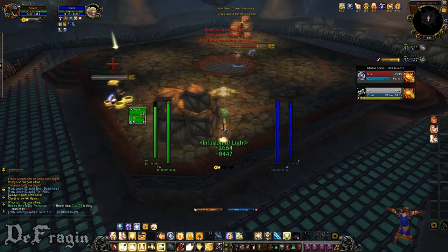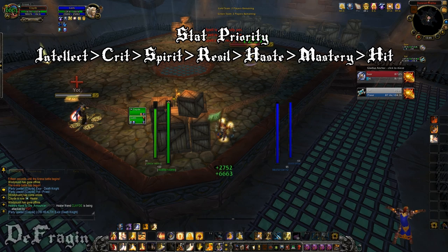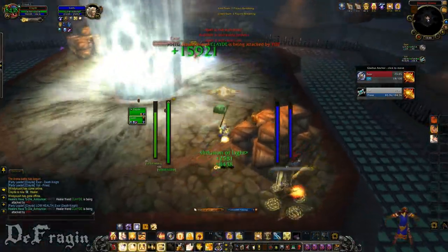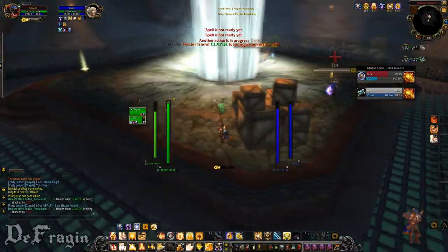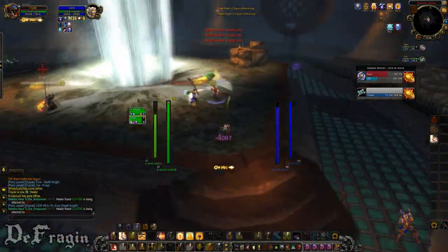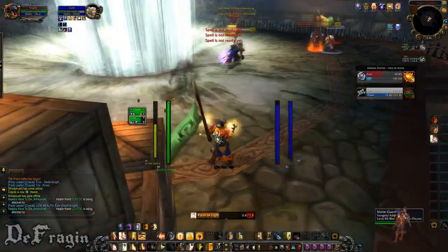Stat priority is Intellect first, then Crit, Spirit, Resilience, Haste, Mastery, and Hit. You want to reforge any gear that doesn't have Spirit on it to have Spirit, using the lowest stats — which would be Mastery, Haste, or Hit — since you don't need those.